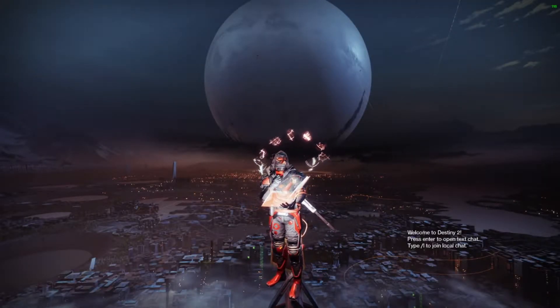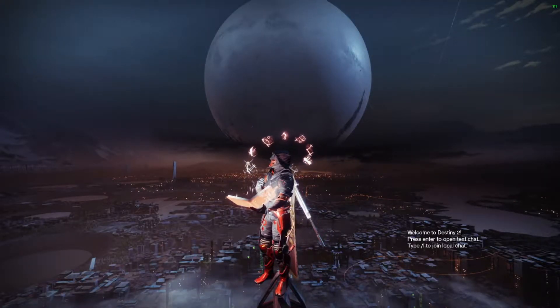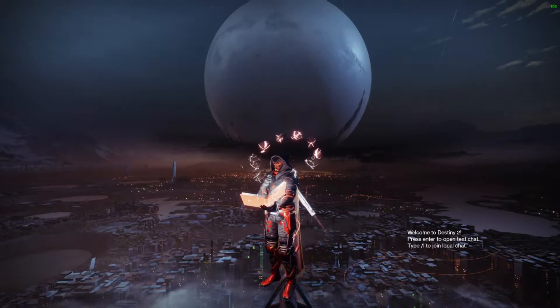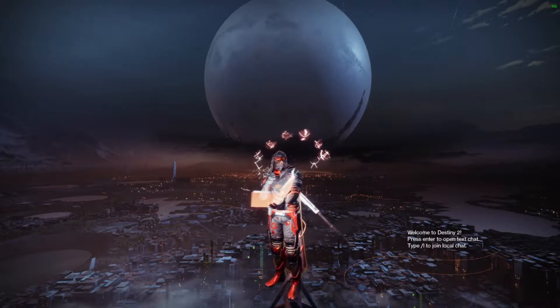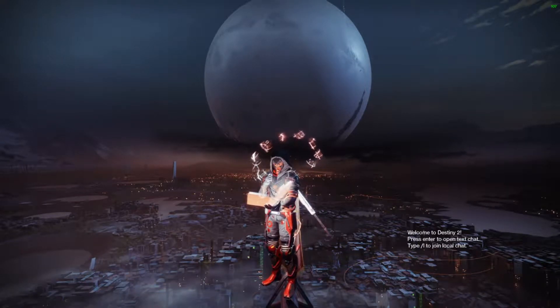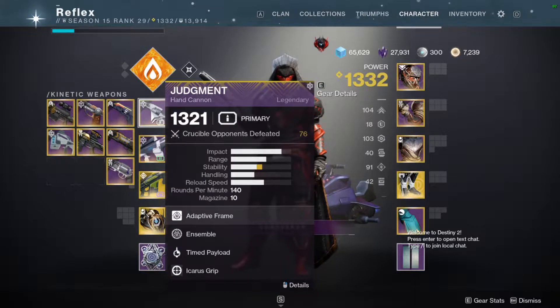Hey, what's up YouTube, hope everyone's doing well. Today we're going to be using a classic hand cannon which you may remember from all the way back in year one, but recently just got released. That hand cannon is the Judgment, which just got re-released inside the Prophecy dungeon in Season of the Lost. It's a 140 RPM adaptive frame — just your average hand cannon — but is it better than Time-Lost Fatebringer? It's tough to say.